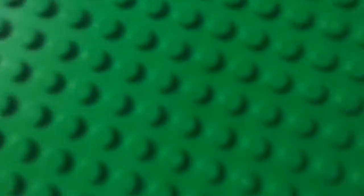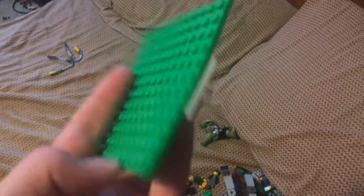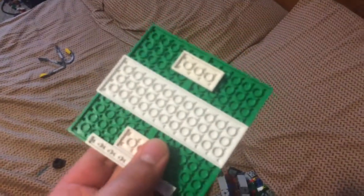On my bed I have a bunch of randomness right now. This is my go-to base plate when I need just a random scene — I usually just put the minifigures on this thing. If you're wondering, I just put two of these bricks on here. You can't really see the crack, but it's directly in the middle of this base plate. There's a crack, and I put it together to hold it in.